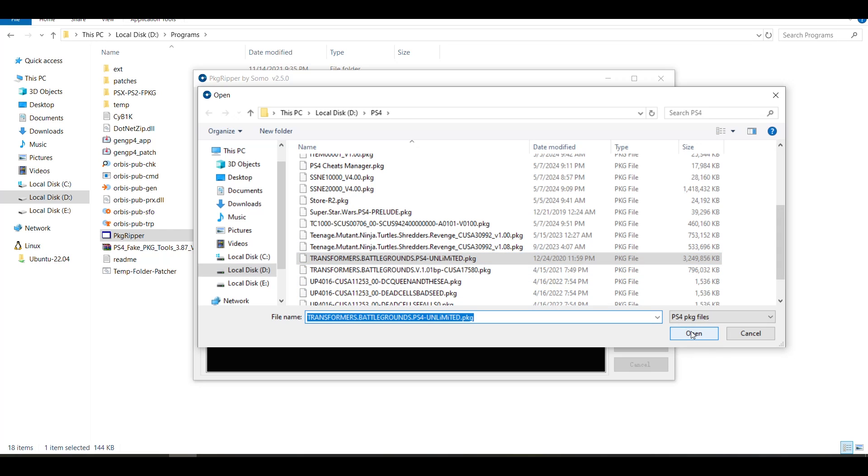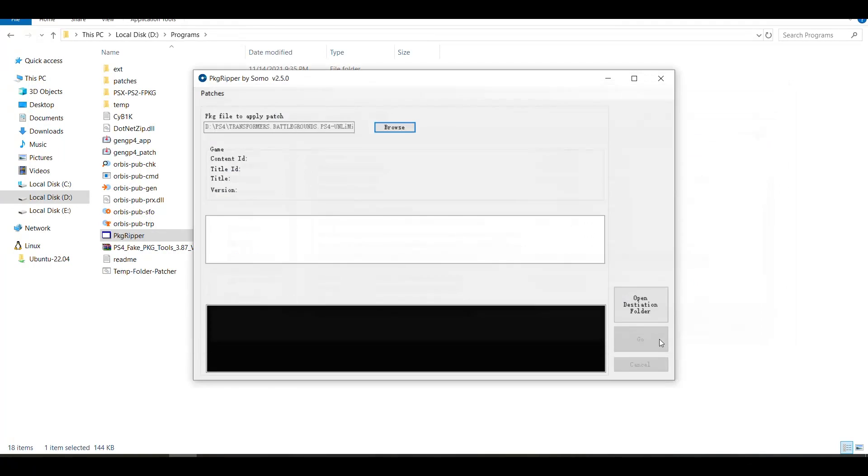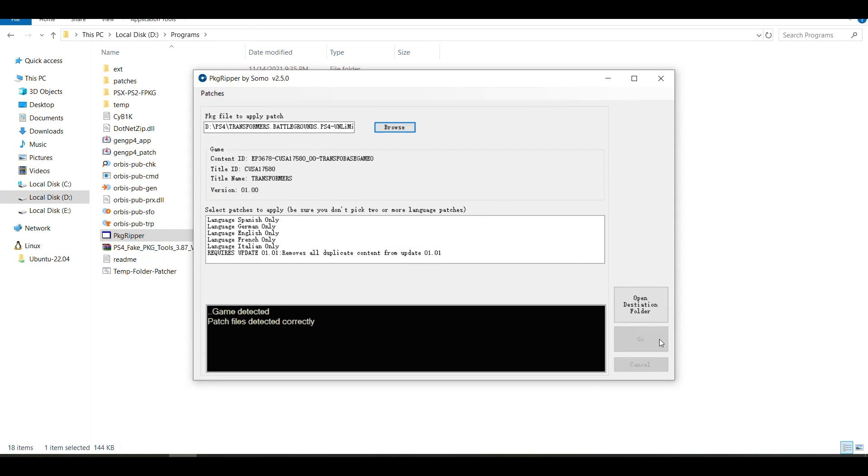So this method here is for games that already have patches on PKG Ripper. After this, I'm going to be showing you how to create your own patches when you select the game and it says there are no patches available. This method is for games that already have patches on the PKG Ripper repository, so you can just reduce them without making a patch.